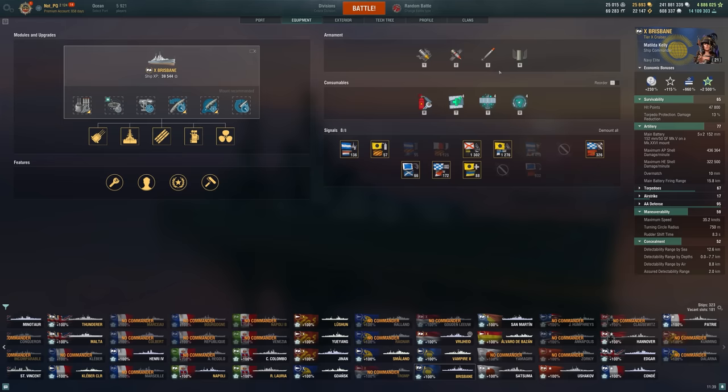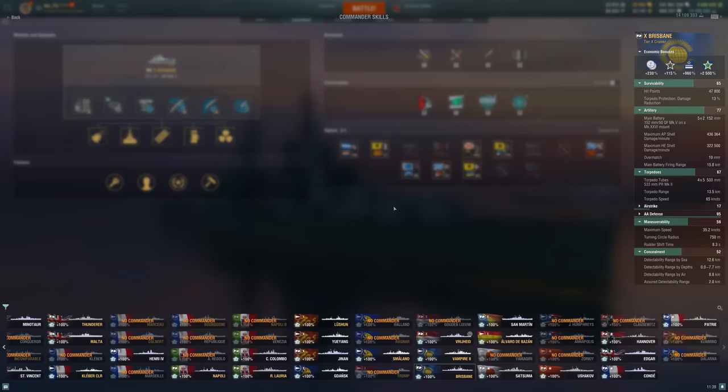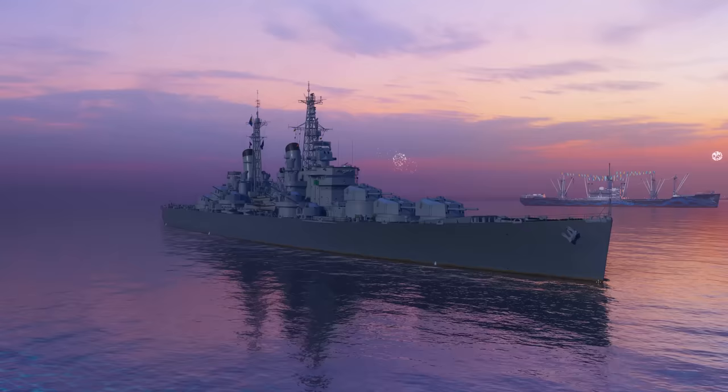The last thing will be the torpedoes. They really seem to want you to go all in on these torps. They are 13 and a half kilometers, which is quite nice. You do get 20 of them, 10 on each side, which is a pretty nice amount. They do decent damage and their speed is just kind of okay. You can tell from the recommended upgrades it's a very torp-focused ship, at least on Wargaming's end, and even in the commander skills they're looking for torp builds. Not what I'm doing — I'm more reliant on guns, but I might have to try a full torp build at some point if I can't get the damage-focused gun build to work.